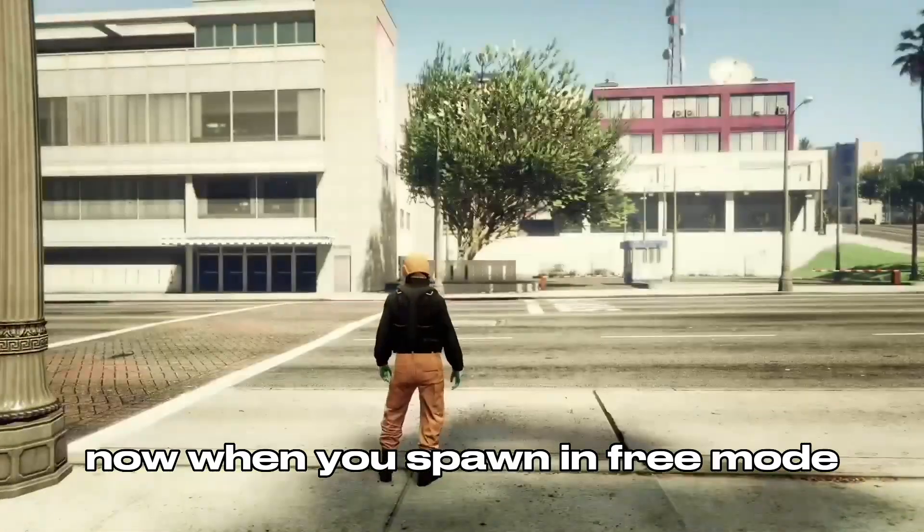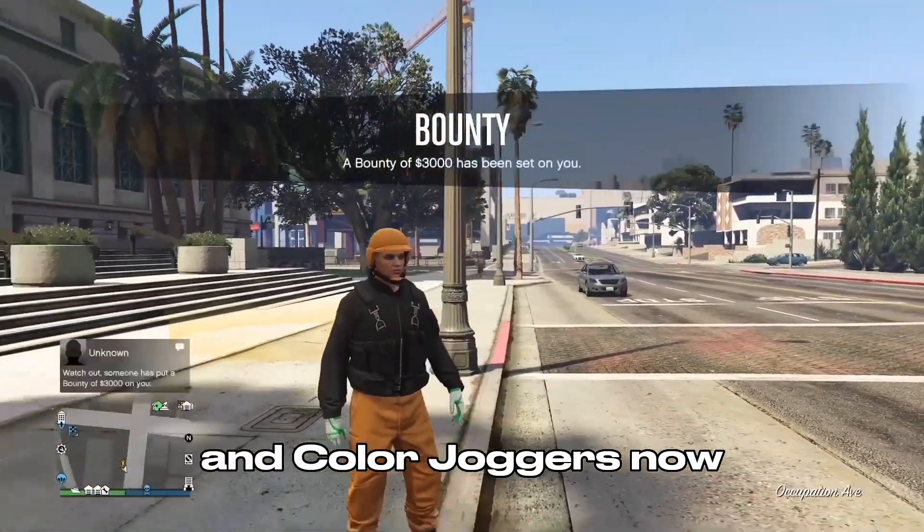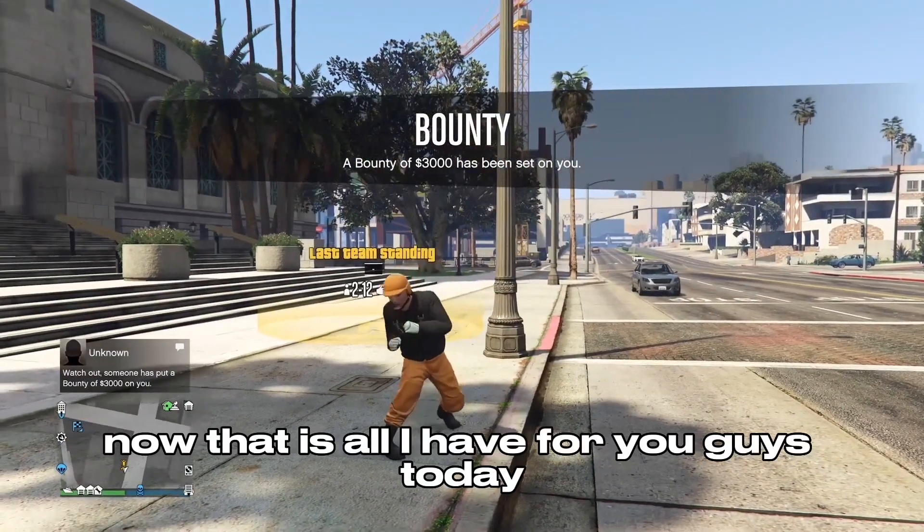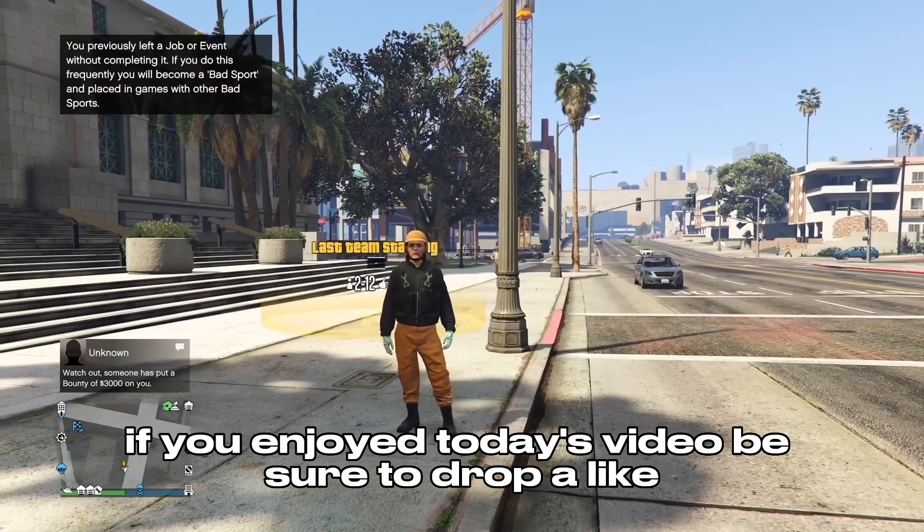After you change something on your outfit, you can pull up your phone and leave the mission. When you spawn in free mode, you should be wearing the colored bulletproof helmet and colored joggers. Make your way to the clothing store to save your outfit.